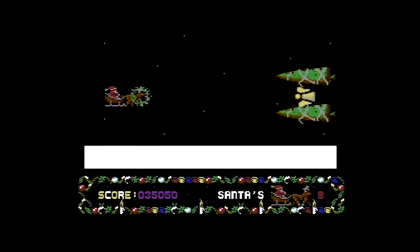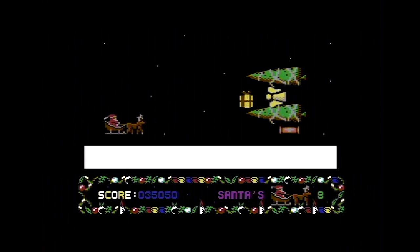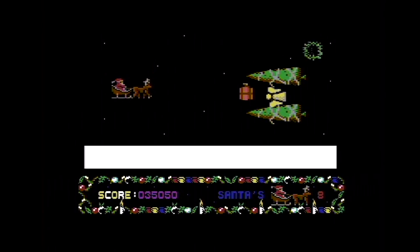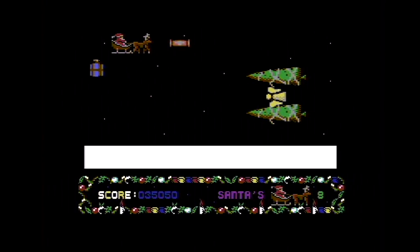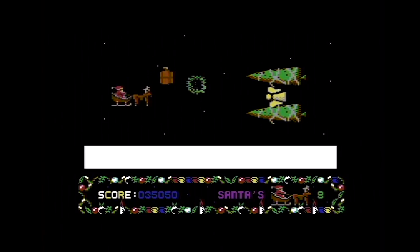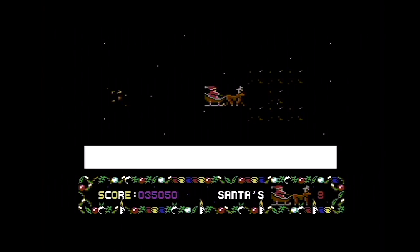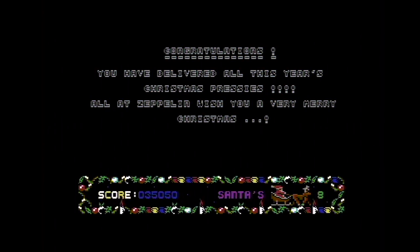Here we are at the end of the game — yes, this is the end of the game — where two giant Christmas trees with an angel in the middle attack you and fire presents at you. It takes many many hits to kill the giant Christmas trees with floating things in the middle. They've got a fairly decent engine running on the C64 — they could have done something a bit better than this. I've just used my infinite lives to kill it. We've delivered all this year's Christmas presents.